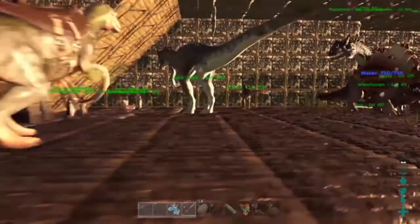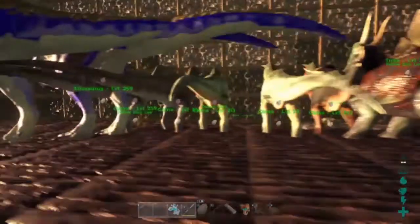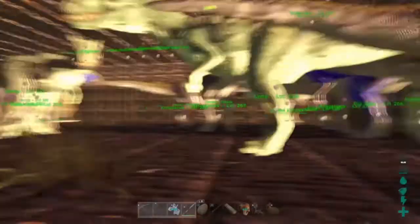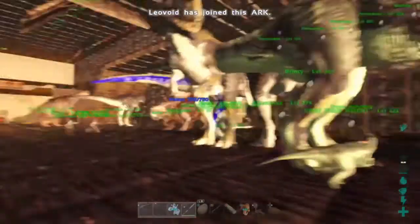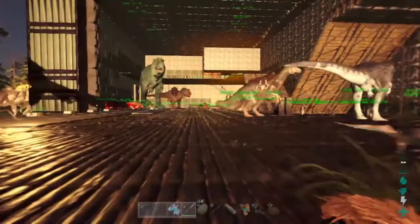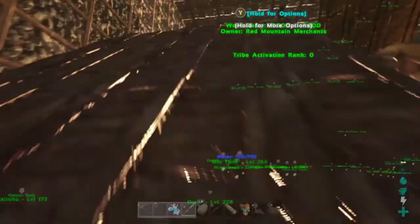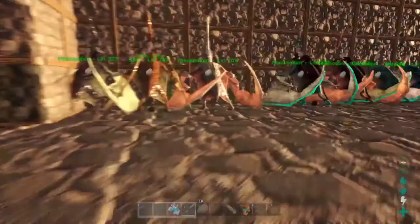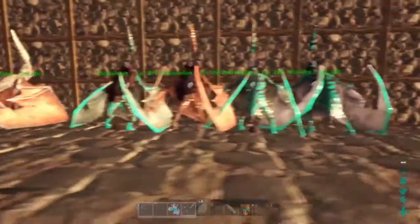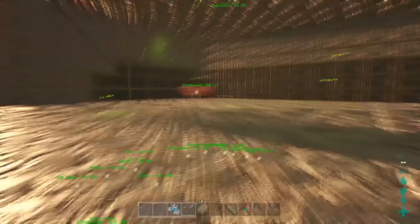There's my Therizino — man, that sun is bright. Here's my Therizino, there's an Allosaurus, Morellatops, scorpions, and some of my egg layers over here. The Allos lay a lot of eggs like crazy — I have a lot of those. I sell those; they're pretty easy to raise so I get quite a good amount of stuff from them. Up here I got some Pteranodons — some are mutated, some are not. I probably need to kill the others, they're pretty much useless. There's some of my bears.